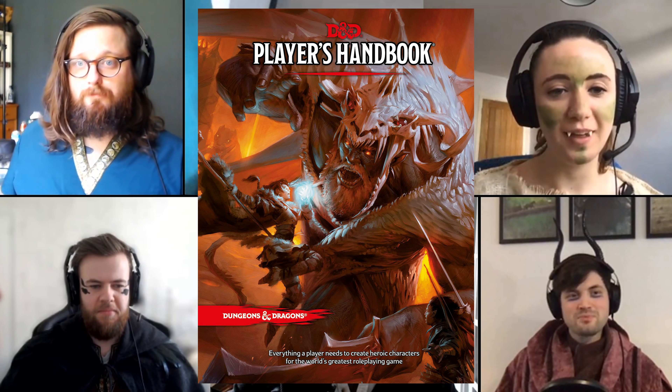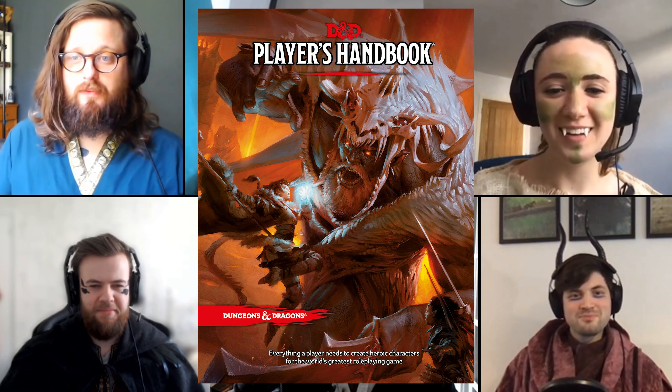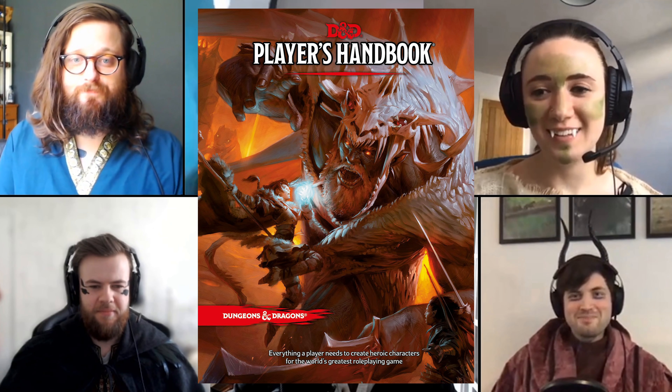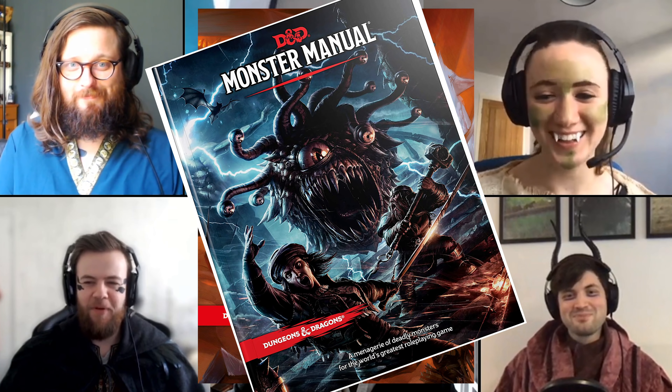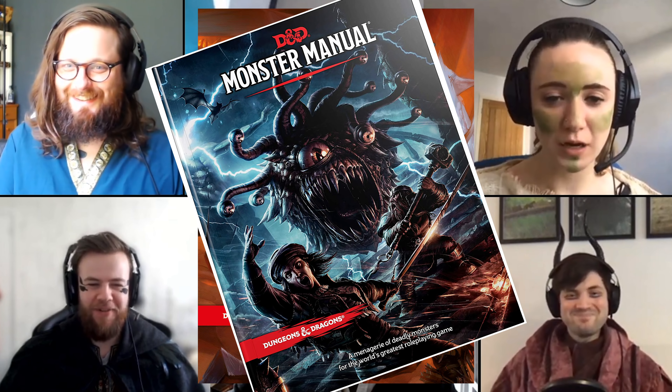Let's start with the very basics. Dungeons & Dragons is a pen and paper role-playing game. In order to play, you'll need a set of polyhedral dice, some character sheets, pencils, and the rules to the game. The Player's Handbook is the best resource for information on how the game works and how to make characters — you can play D&D basically forever with just this book. The Monster Manual is also very good, containing lots of weird and wonderful creatures for the players to encounter. There are loads of other books available with different settings, fully plotted campaigns, and details on playing additional races, but the Player's Handbook is absolutely the place to start.